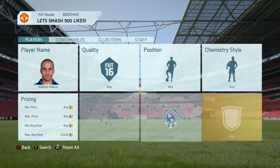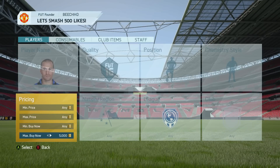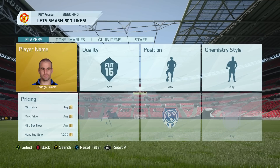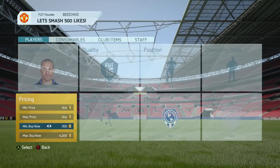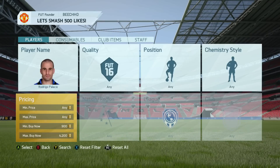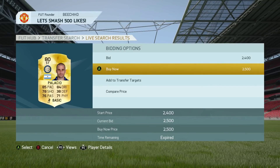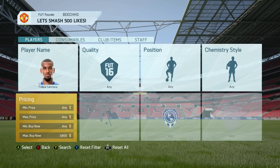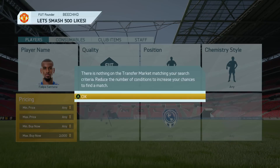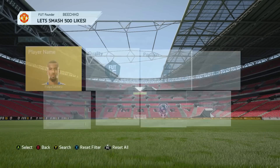The fifth method is the sniper method. We pick out Palacio — this works with any player within your price range. His maximum price is about 4,300 coins. You search at 4,200 or 4,100 max buy-it-now and then quickly change the max up and down as fast as you can. Do this for a maximum of about five minutes then stop and try another method, as they may be banning for this. We also try Felipe Santana, who goes for about 2,200 coins.